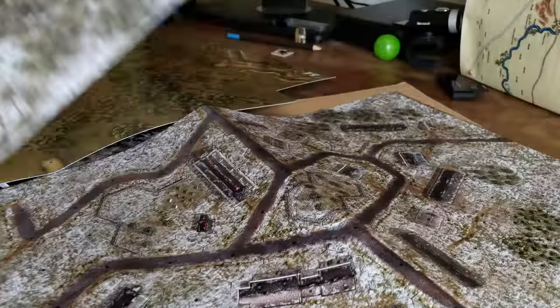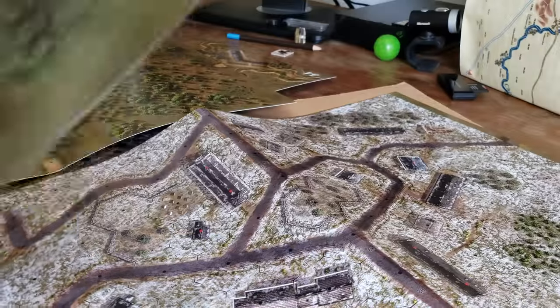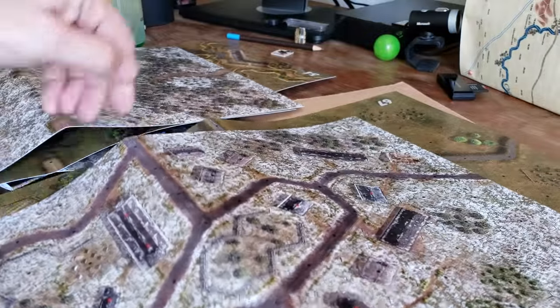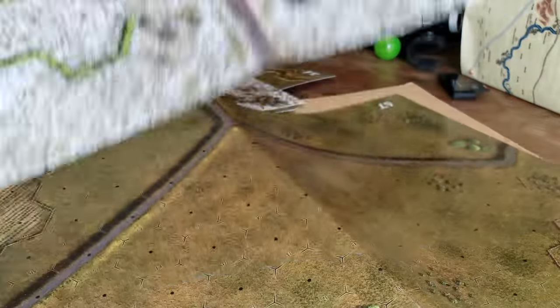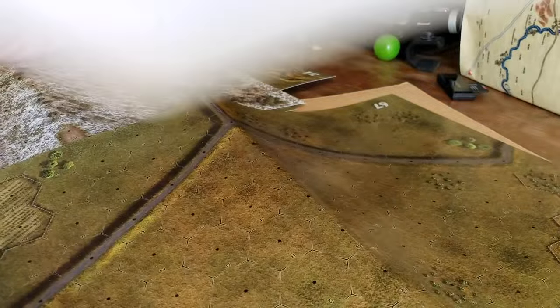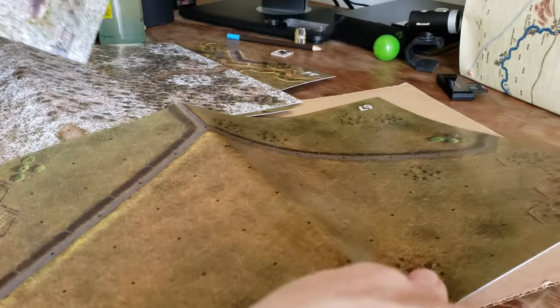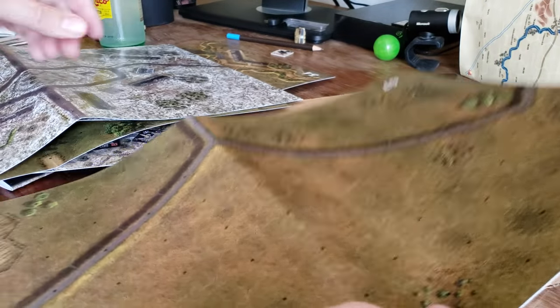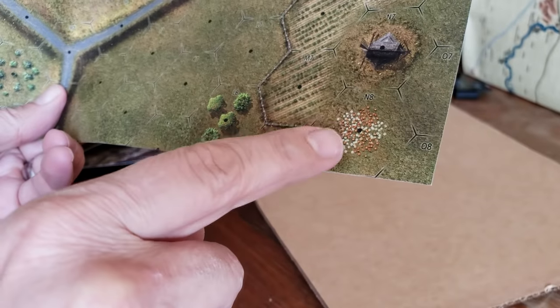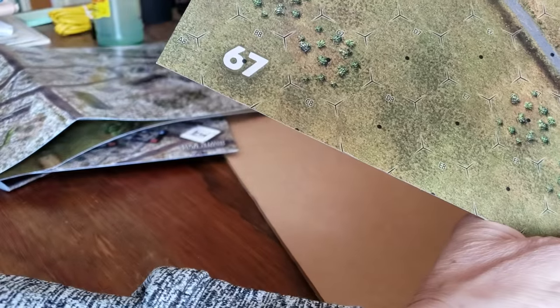Here's the second map, this is map 65B, and there's the summer version of it. This one says 15C — no back on that, I guess that must be 15, maybe from another module. And look — flowers right here. David Heath — flowers. Map 67.